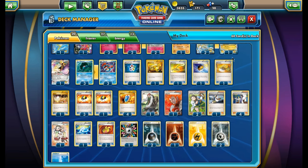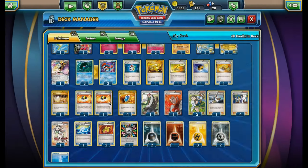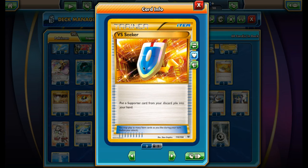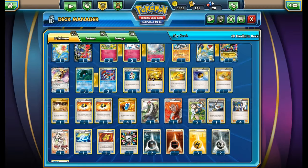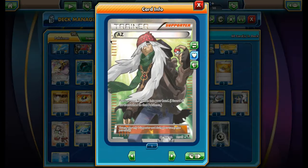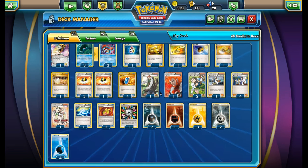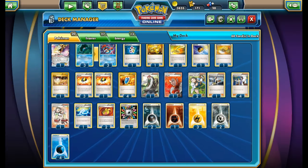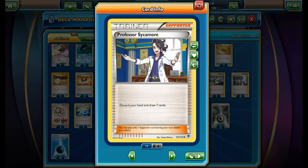I really hope Super Rod gets a reprint — it would be amazing here. We've got one Switch, four Ultra Balls, four VS Seeker, and one AZ. AZ is primarily to reuse Togekiss: pick up the Togepi/Togetic/Togekiss line and play them back down next turn. It's simpler than Super Scoop Up since there's no coin flip.